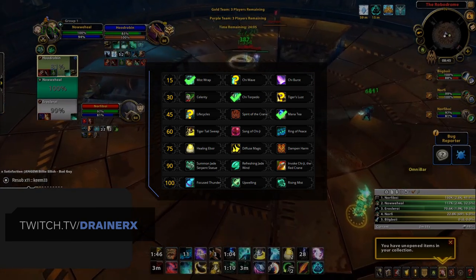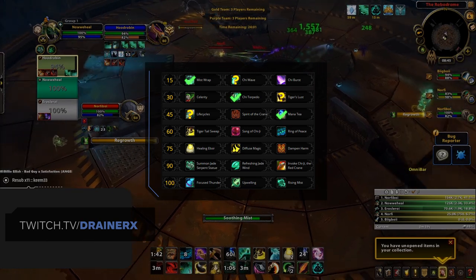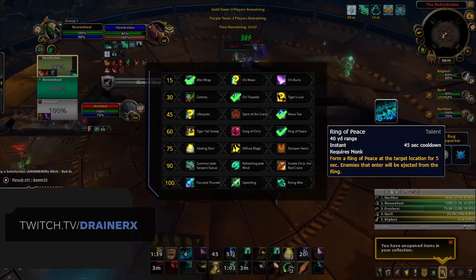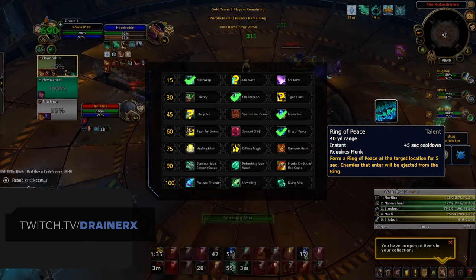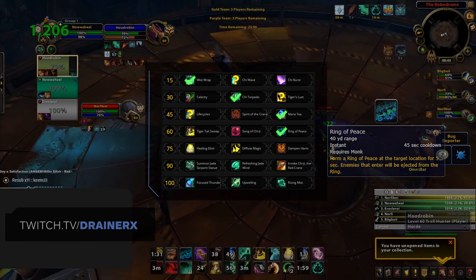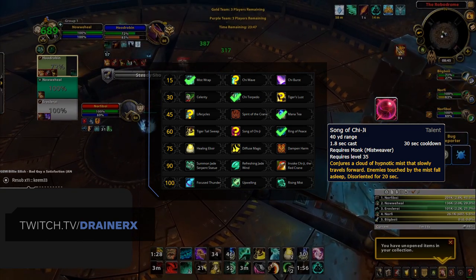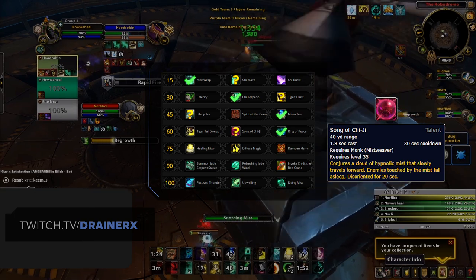The level 35 row sees two great choices in Ring of Peace and Song of Chi-Ji, with your selection coming down to the comp you're playing and what your goal is in the matchup. Generally, Ring of Peace will be taken in most situations, as it's both a great offensive and defensive tool that can be used as both a pseudo interrupt and zonal ability. As for Song of Chi-Ji, when playing comps with limited CC, this is an excellent tool for being able to CC healers while your team tries to score a kill onto a DPS.